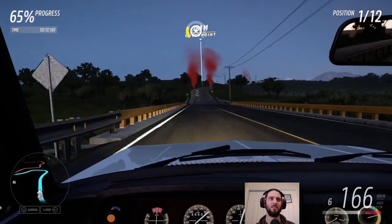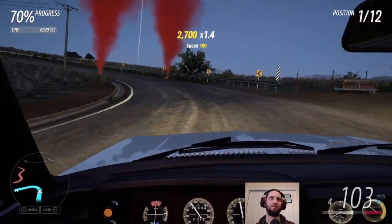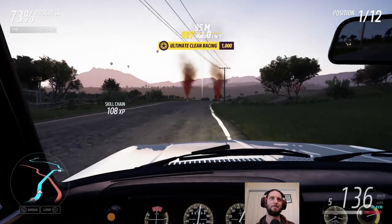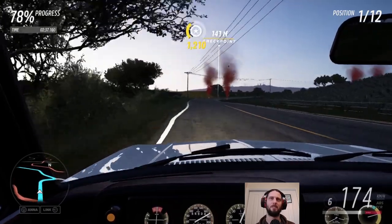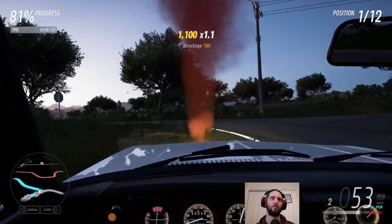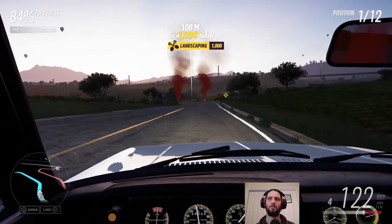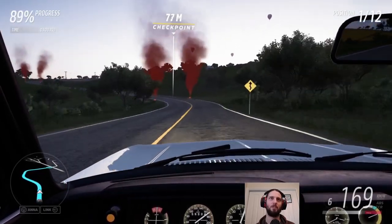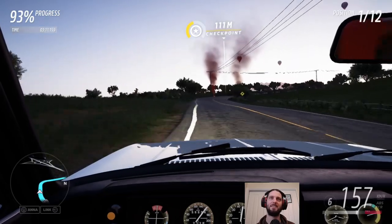Traction control that probably would not have existed at the time, but thankfully we get mod cons even if the car is not modern. We've got a really tight bend ahead — you have to go well through this corner and then focus more on coming out of the next one well. I overturned a little bit there and ended up pushing it into a bit of a drift, which you want to avoid generally. As the Need for Speed games might make you think otherwise, drifting is not the best way to go around a corner — certainly not the fastest, though it might be the most visually pleasing.